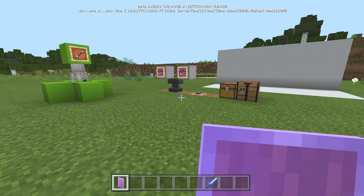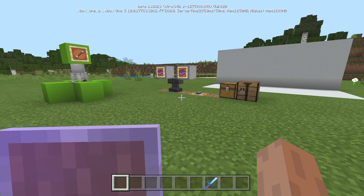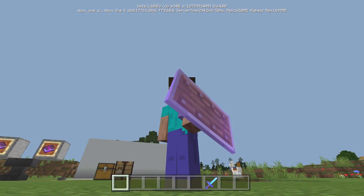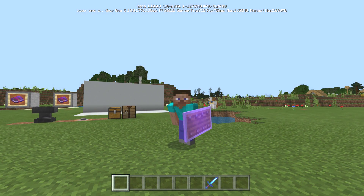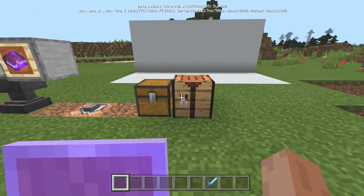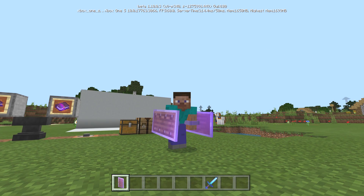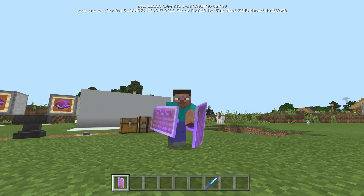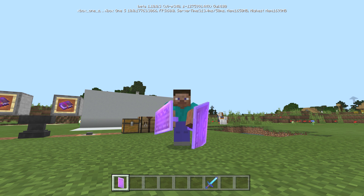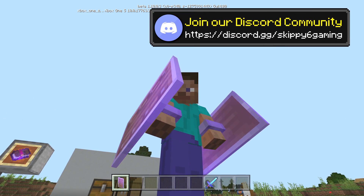You can also put the shield in your off-hand. Once you throw it in your off-hand, you can see it's in the other hand, and it activates when you crouch again — delayed with the lag. Additionally, you could put a shield in both hands. When dual-wielding, only the off-hand will block when you crouch, and you can still hit with the other one.